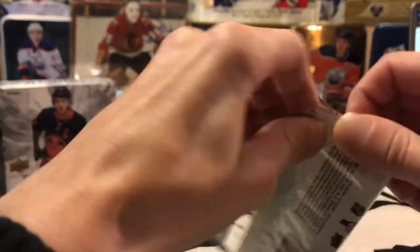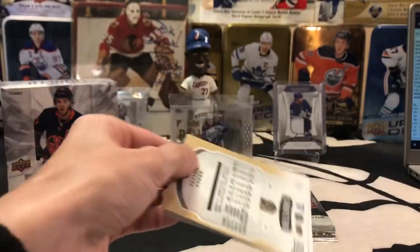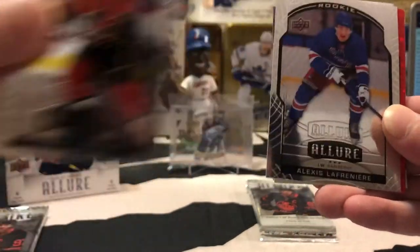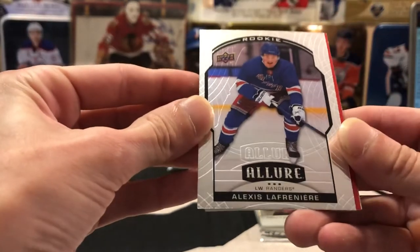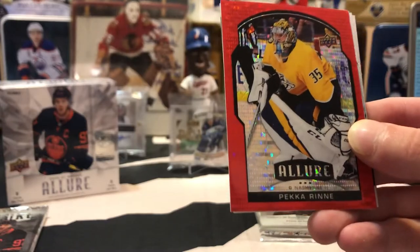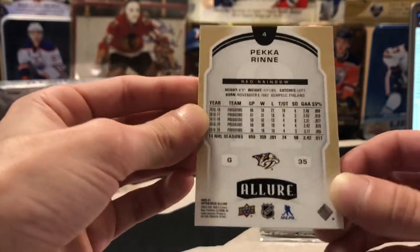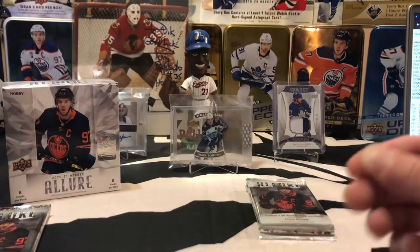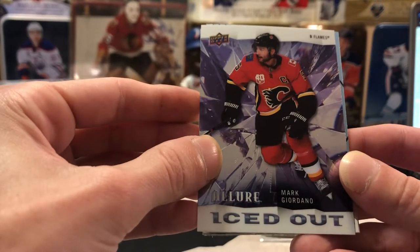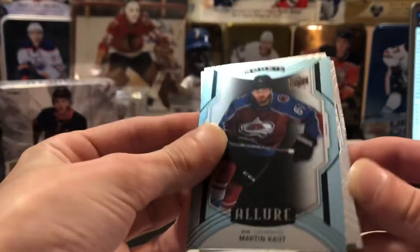Still waiting on our auto and mem card here too. We got Mark Stone — looks like another red rainbow. Mark Giordano, we've got a base rookie of LaFrenière, so that one's going to be included in the random draw as well — first box in a while where we're going to have some random draw stuff, that's nice. We've got a red rainbow of Pekka Rinne for the Nashville Predators — unnumbered, but Nashville is going to be going to Justin. You got a Pekka Rinne red rainbow anyways. And we've got a Mark Giordano Iced Out insert going to Jared. Martin Côté short print rookie, Beau Horvat, and Peyton Krebs base rookie.